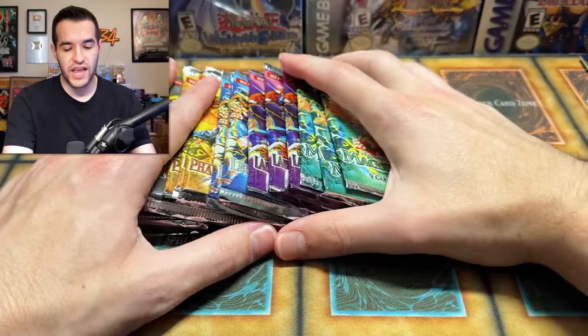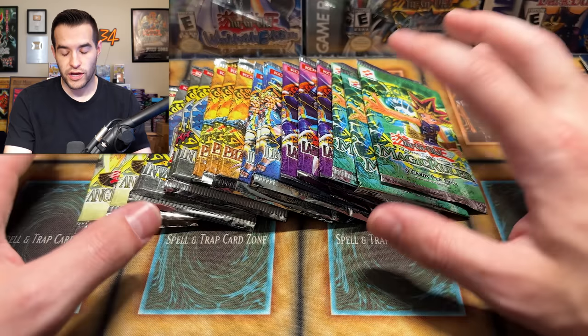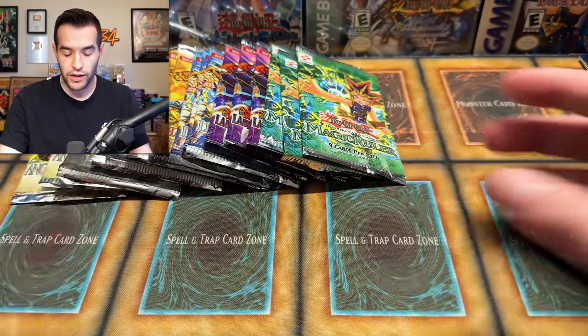But this isn't the only thing we're opening today. We have some extra packs, and we're not just talking fluff — not just some random packs. We have some insane sets like Magic Ruler. These are all old school, none of these are reprints. We're talking original — you can tell by the logo. Labyrinth of Nightmare, Legacy of Darkness, Pharaonic Guardian, Invasion of Chaos, and Ancient Sanctuary to open as well. So we have an old school fiesta going on.